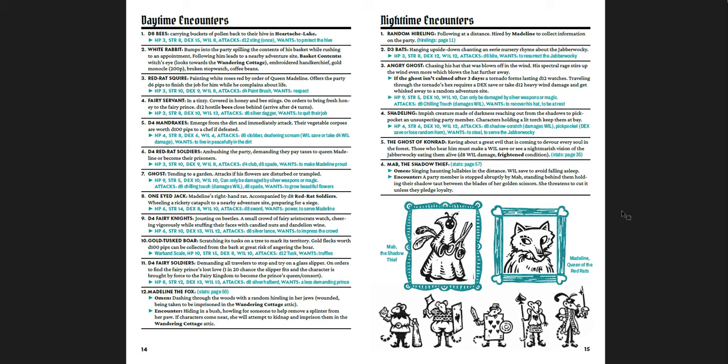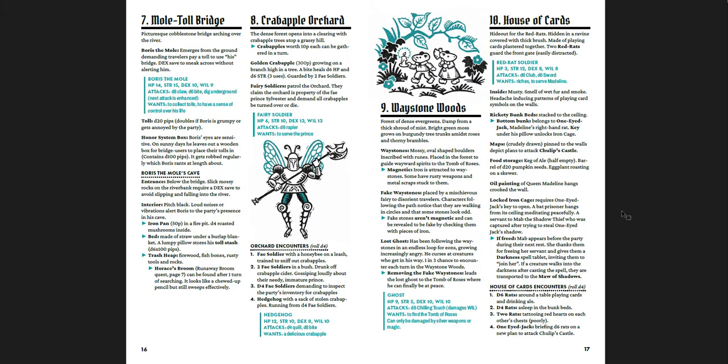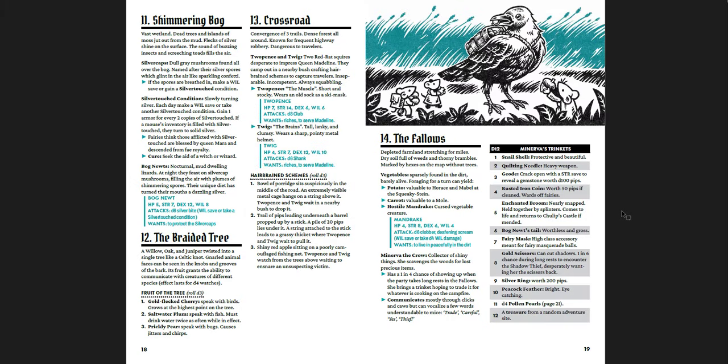You'll notice the Red Rat Soldiers are kind of like cards — you have Red Rat Squire and then the One-Eyed Jack, who is the Queen's right hand. You can see them all there holding cards, which I love. Each location gets a description. The House of Cards is where Mab is hiding out. Then you have the Shimmering Bog, the Braided Tree, the Crossroads, the Fallows, and Minerva the Crow — a merchant you can buy stuff from. Makes sense that a crow would be a collector.